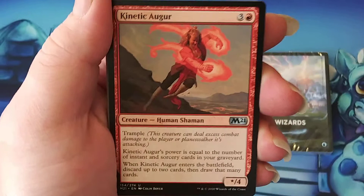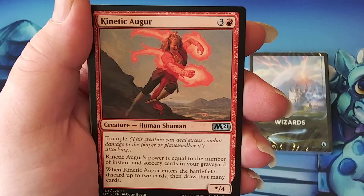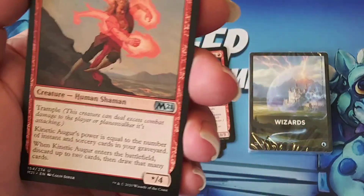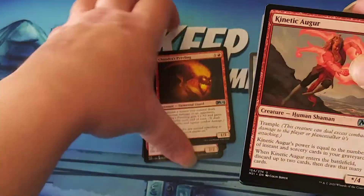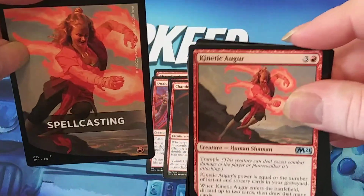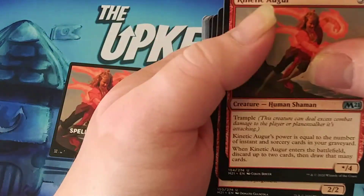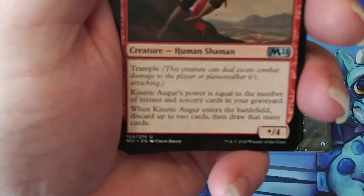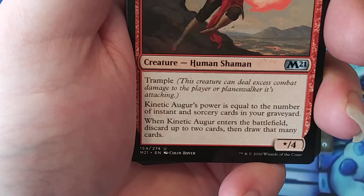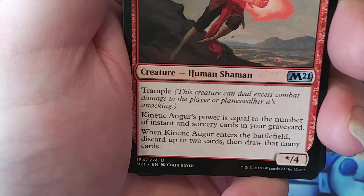Kinetic Augur — three generic and one red, a star/4 with Trample. This thing is going to get bigger over time — this creature's power is equal to the number of instants and sorceries in your graveyard. So graveyard matters and spells matter are synergistic in making this one deck. When this creature enters the battlefield, discard up to two cards, then draw that many cards — it's just card advantage on a creature.